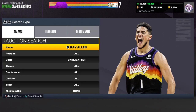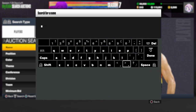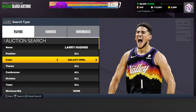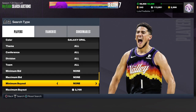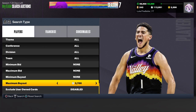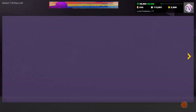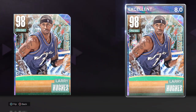For the next one, sticking to the Splash Zone theme, it's the Larry Hughes. And oh my gosh, this card is amazing for the price. He's only going for around probably 3,000 to 3,500 MT right now. At 3,500 MT you can get this Larry Hughes — amazing card, Galaxy Opal.